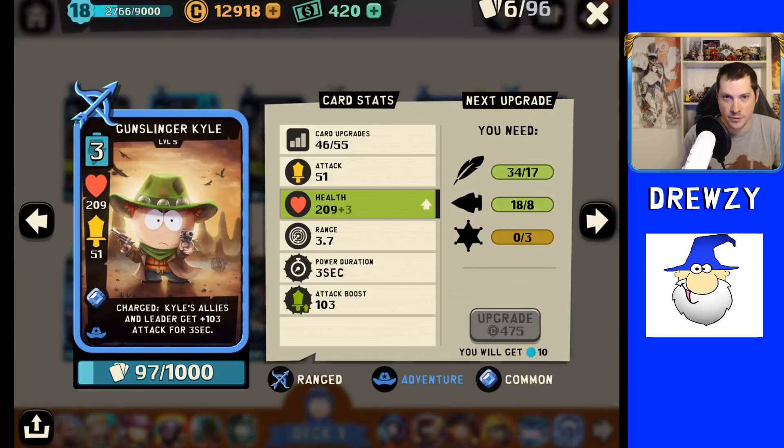Last but not least, number one — the best Kyle card currently in the game — is Gunslinger Kyle from the Adventure theme. There are a lot of reasons why he is number one. The biggest is that he is the lowest cost of all the Kyles: all the others cost four energy to cast, he only costs three. That is a big advantage because you'll see him more often in a fight. He has a great charged ability that boosts all allies, and the leader gets a bonus attack damage for a three-second duration that scales as he levels up — at level 55, mine does 103 attack boost damage to the leader and all ally units on the field.